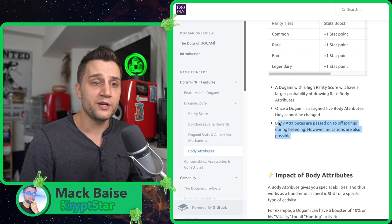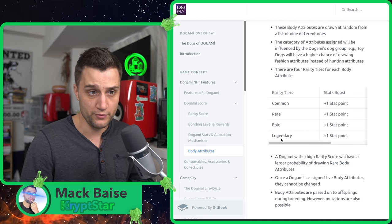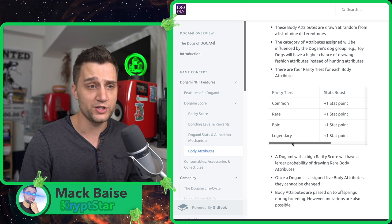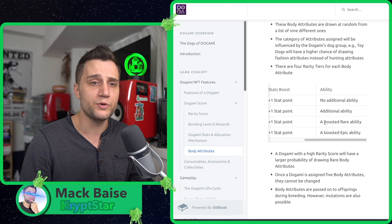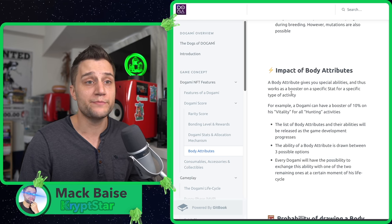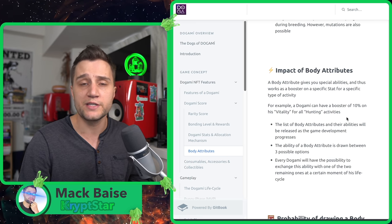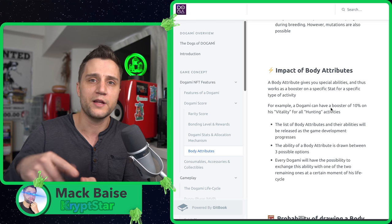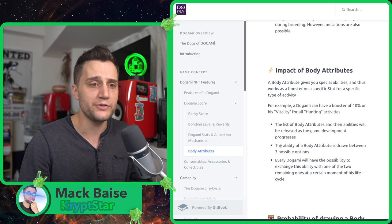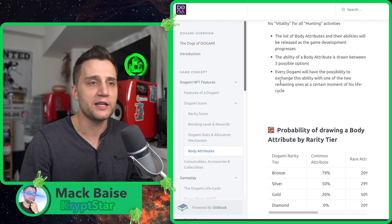Body attributes are passed off to offspring during breeding, and mutations are also possible. When you get a legendary attribute and breed, the puppy has a higher chance of getting that legendary attribute if its parents had it. Body attributes give you special abilities that work as boosters on specific stats for specific activities. For example, a Dogami could have a booster of 10 on vitality for all hunting activities — so for something like a frisbee or duck hunt type game, your vitality attribute would be boosted.